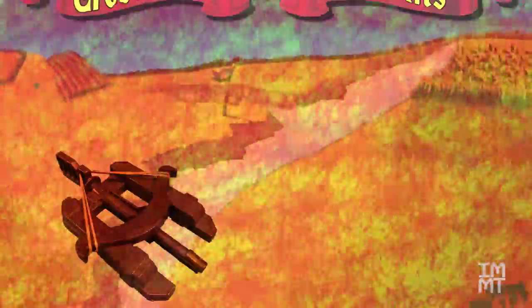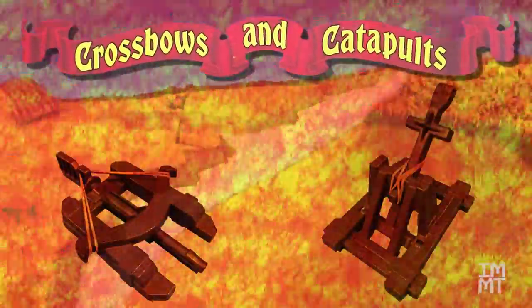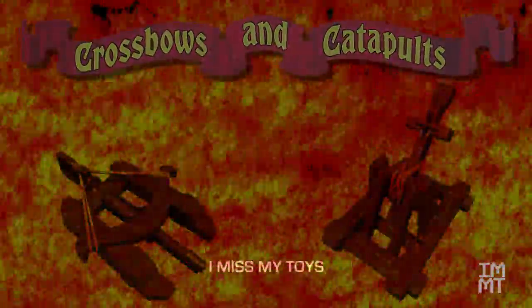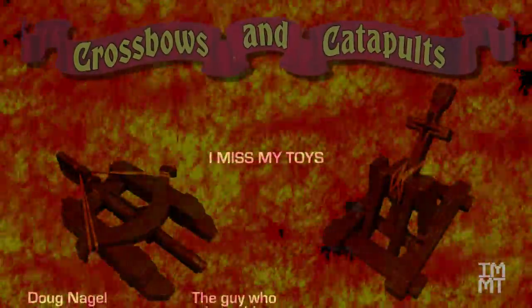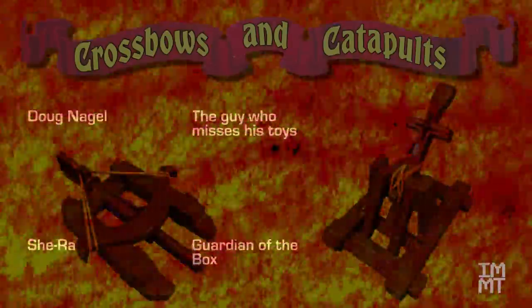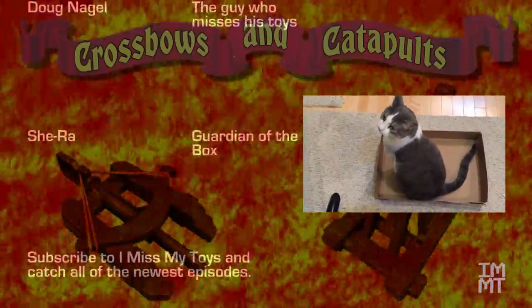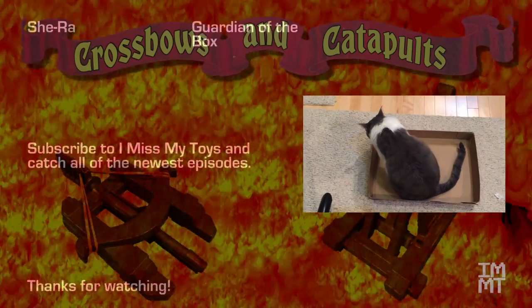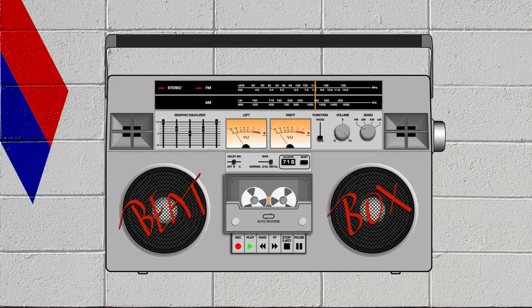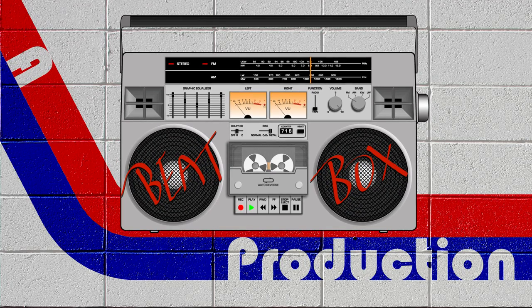In this episode I just wanted to show a basic first look at the crossbows and catapults stuff, because these toys were really cool — it was a lot of fun. I actually have all the sets. The next time we visit this, I will show all the accessories for crossbows and catapults, and we'll be preparing for a future battle between myself and She-Ra. So be on the lookout for future episodes. Thank you so much for watching — if you're new to the show, please subscribe and like. And if you've been with us for a while, welcome back again. We'll see you next time, and I miss my toys.